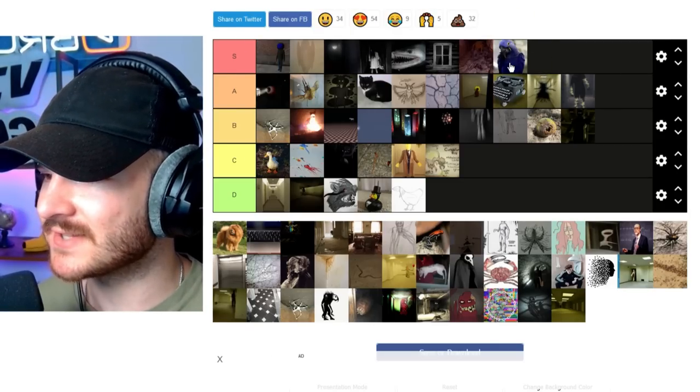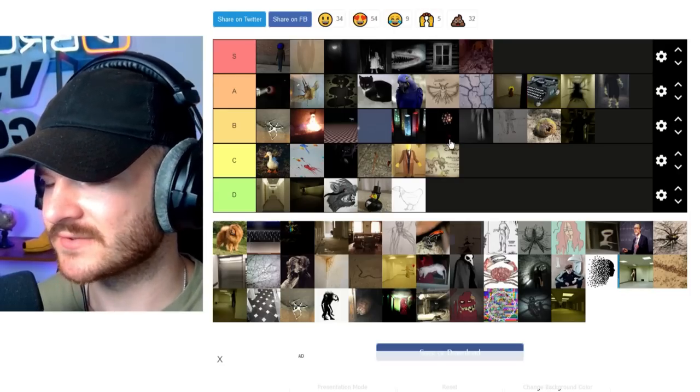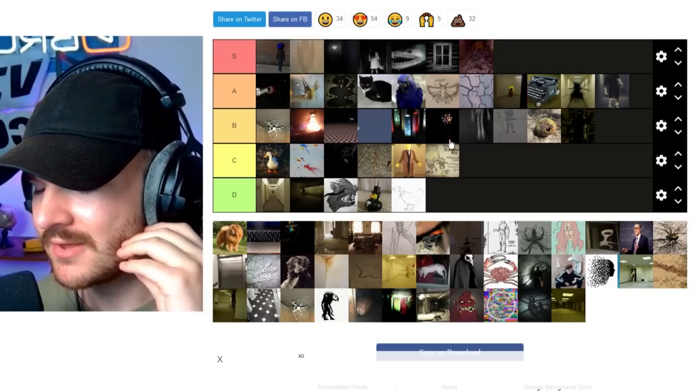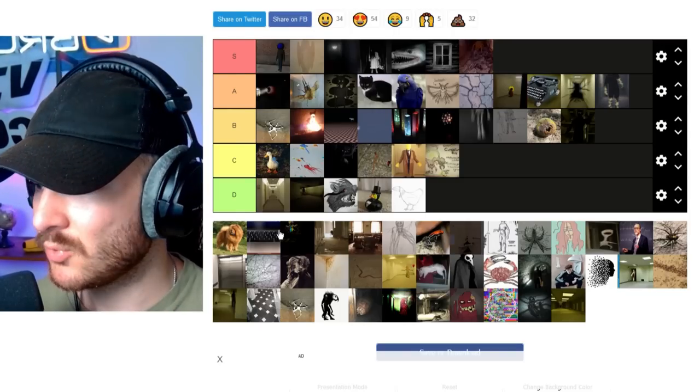Jerry, of course, is an S. We'll put Jerry under Samantha. Jerry's classic, one of those OG ones as well. He's got like an entire lore around him — I think that's pretty neat. He can mind control people and he's a blue bird. What else can you say?